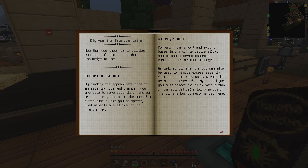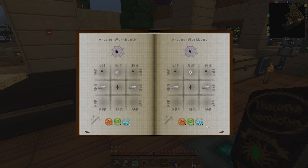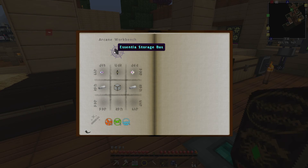We got Digisense Transportation! Now you know how to digitize essence, it's time to put that knowledge to work — import and export. By binding the appropriate core to an essential tube and chamber you're able to move essence in and out of the storage network. Filter tubes allow you to specify what is allowed to be transferred. Combining input and export buses into a single device lets you use external essential containers as network storage. The bus can also remove excess essential using a void jar or ME condenser.